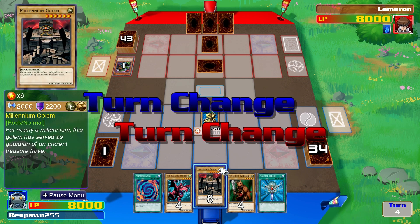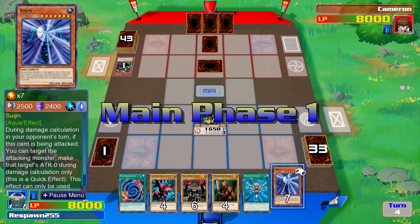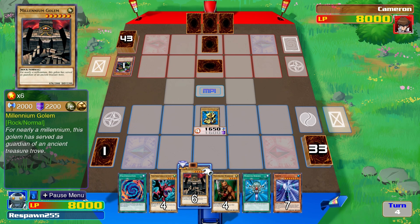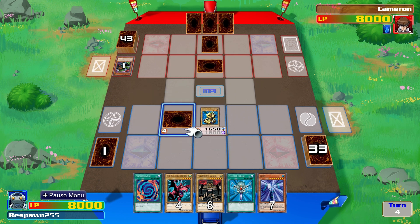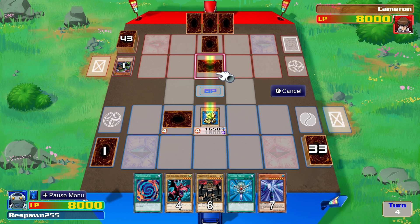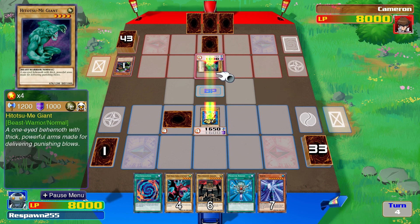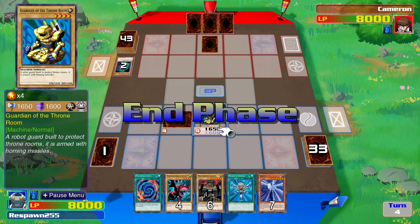Anyway, there's a face-down defense and a face-down spell or trap from Kaiba. There's Suogen — nice. Millennium Golem is there too. Itotsumi Giant — not so mighty anymore. Guardian of the Throne Room destroys that.